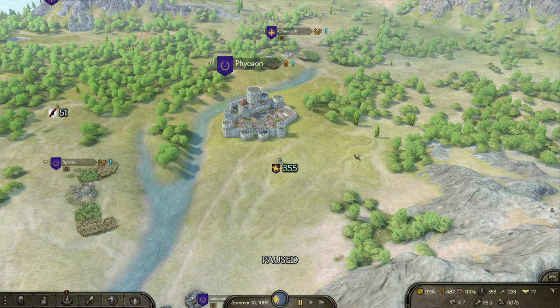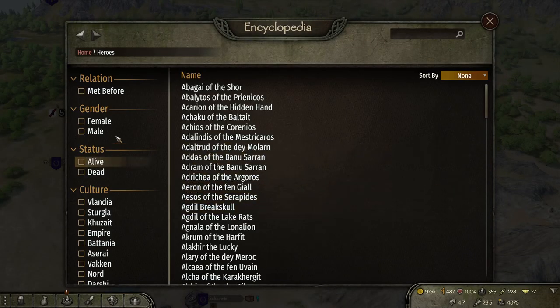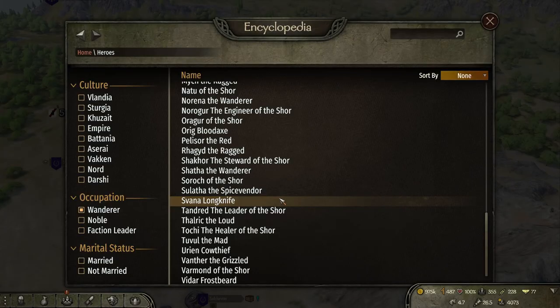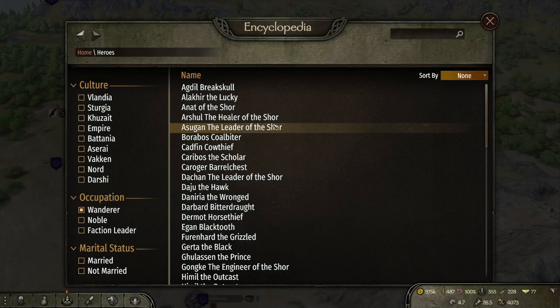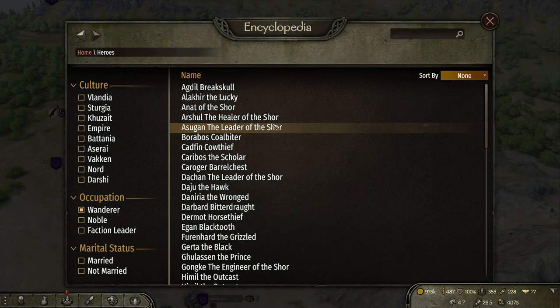The easiest way to do it is to click N on your keyboard — this will bring up the encyclopedia. Go to Heroes, filter by Alive, then select Wanderer. This will bring up all the different wanderers around the map. Despite popular belief, trade skill is not the most important thing. Tactics and scouting are the most important skills, because that way they're not going to get killed as easily on the map. Try to find one with tactics and scouting, but if you can find one with the trade skill as well that'll work too.